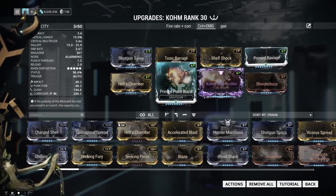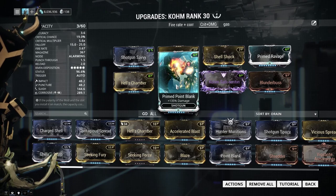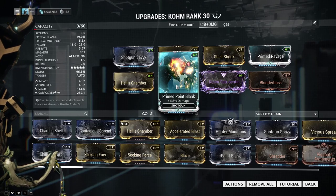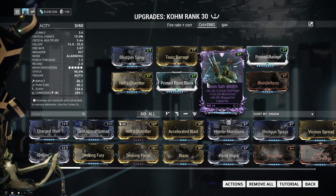If you do not have the prime version of these mods, you can still use the normal counterparts. As well as for the Riven, you can swap that out for a mod that boosts one of the stats — preferably crit damage, but that's up to you.